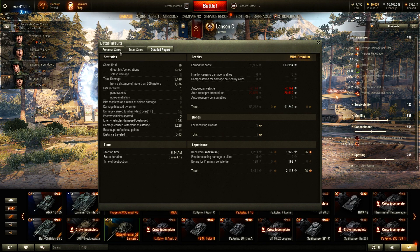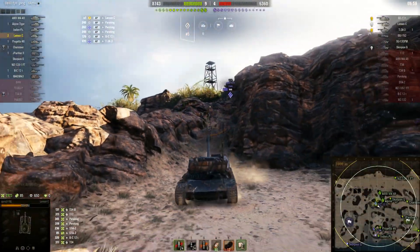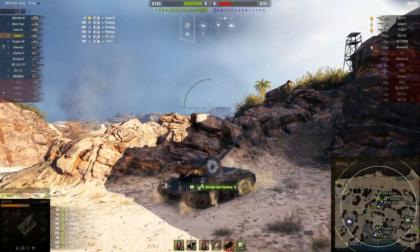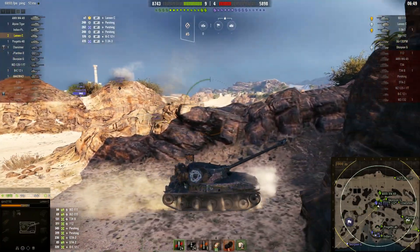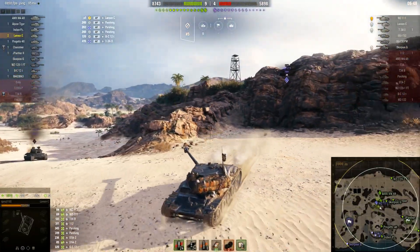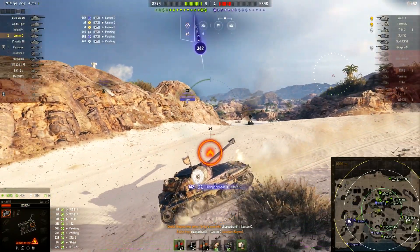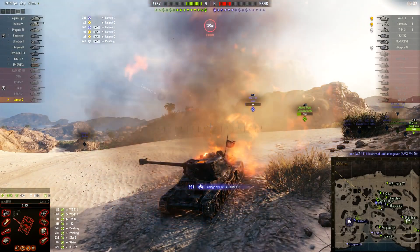Mobility is really good on this tank — and there's my ace tanker, 90,000 credits. If you fire premium shells on this tank you're not going to make a lot of credits, which is why I say credit earning is poor when fighting tier 9s and 10s. The mobility is 50 km/h forward and 20 km/h backward — it's not too bad. It feels a lot like a fast medium, similar to the T44-100.